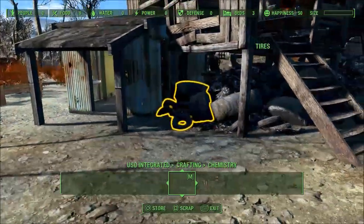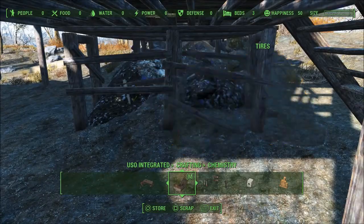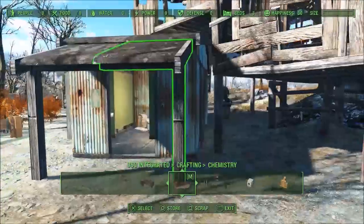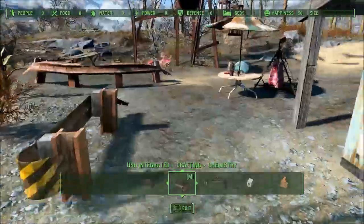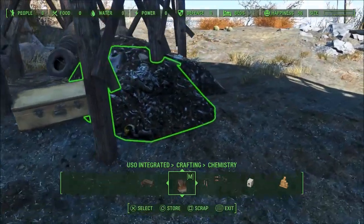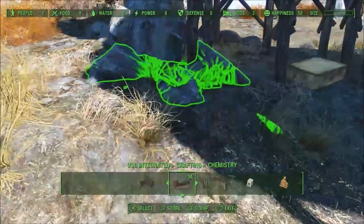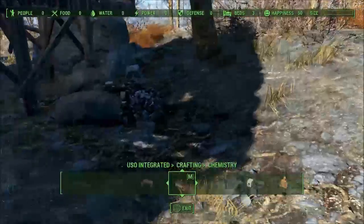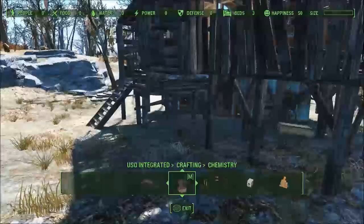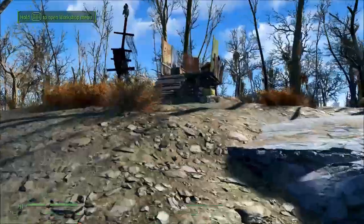I hear glass rattling around but I can't find it — I can't get underneath there. Going around the other way, there's a floating pile of dirt — let me get rid of that. I like the fact that they use the rocks to kind of hold this whole place up. It looks good — a typical Bethesda-style build with a forward post over here and a little cleanup of skeletons.